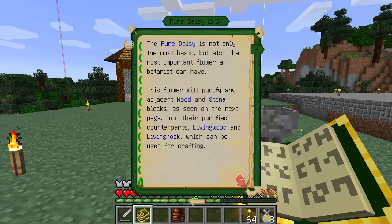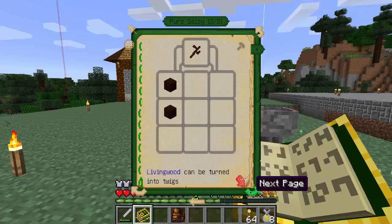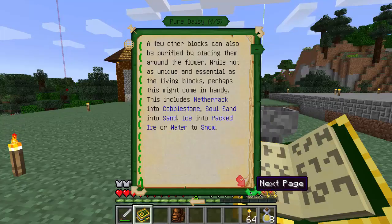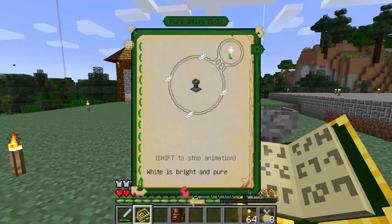The book says this flower purifies adjacent wood and stone blocks, converting them into their purified counterparts - living wood and living rock - which can be used for crafting. Living wood can be turned into twigs. A few other blocks can also be purified by placing them around the flower: netherrack into cobblestone, soulsand into sand, ice into packed ice, or water into snow.